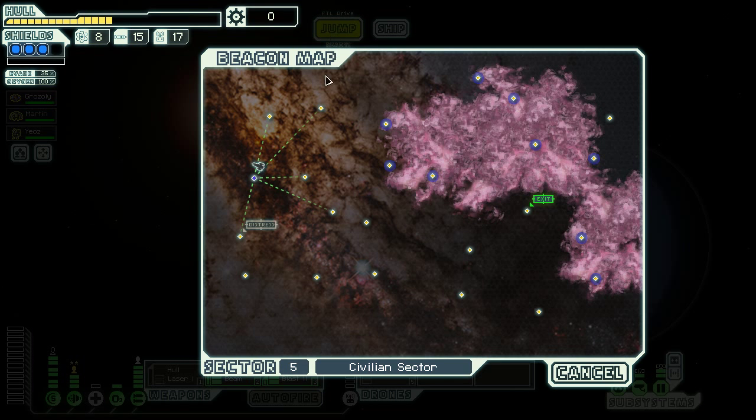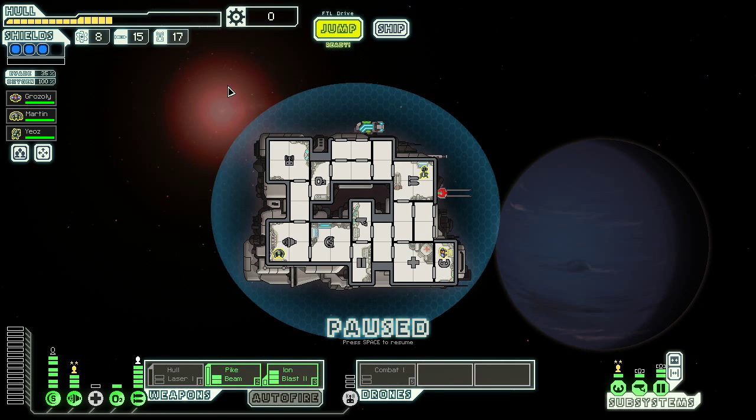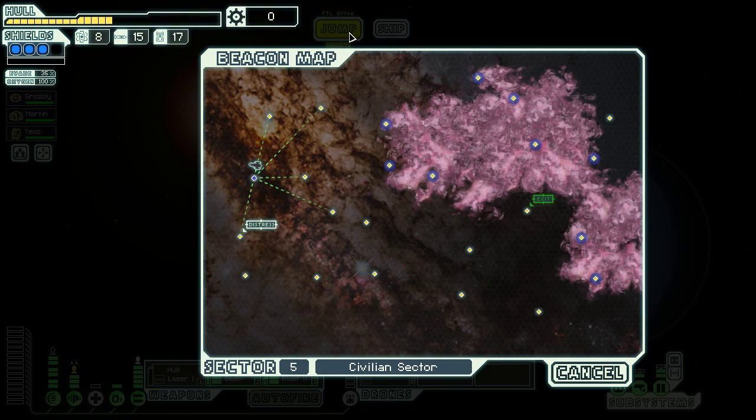So we still have some ways to go here. We're down to zero scrap and there's a distress beacon right there. I have some good weapons and a combat drone that's available. I have a bunch of pop-up windows doing things they shouldn't be doing on screen, so I apologize for that. Let's go ahead and hit the distress beacon first.